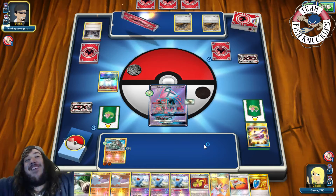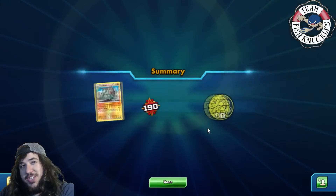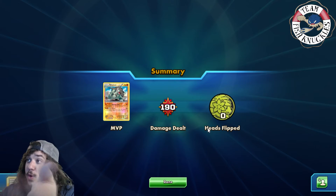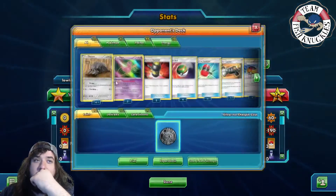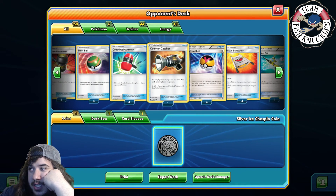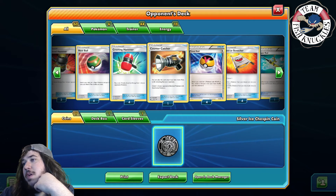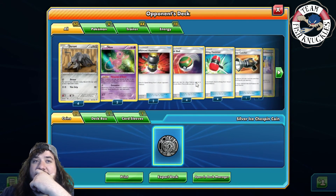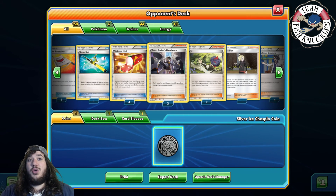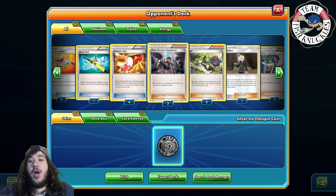Team Rocket's Handiwork flips double heads and we can't recover — that's the loss. Can't even be mad, Durant is a hard matchup. Looking at the Durant deck, it got 10th place last weekend. Today we saw Don Fan beat Zoroark GX, beat Buzzwole/Seviper, and then fall to Durant mill. Hope you enjoyed this Expanded Thursday video — thanks for watching, hit the subscribe button, see you next time!